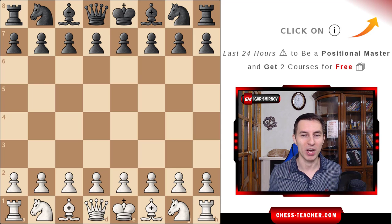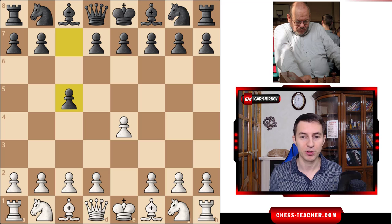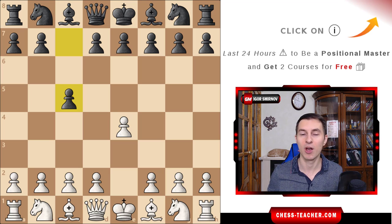Fischer was playing white here, representing the US. That was the game from the Chess Olympiad, and the black player is Bidnarski from Poland. Fischer starts off with the move e4, best by test as he called it.